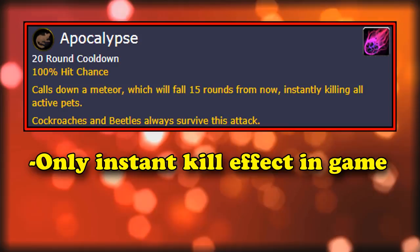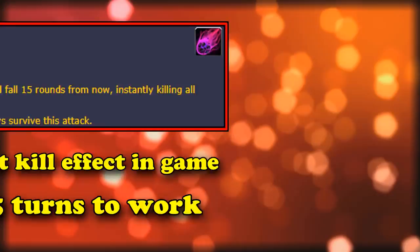At number 10 we've got every new player's trap ability, Apocalypse. Apocalypse is the only instant kill effect in the game, it's just that you have to wait 15 turns for it to actually work.